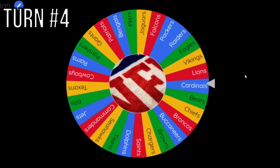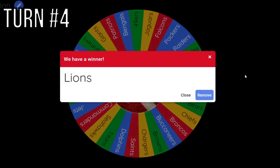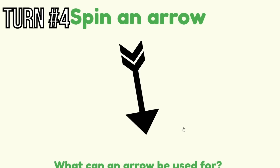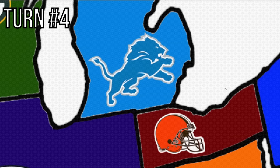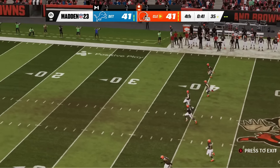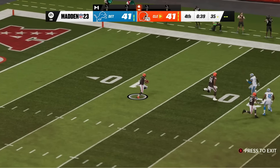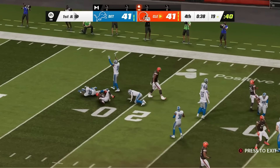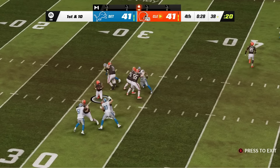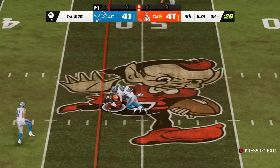Turn 4 — the Lions go next. Their only options are really down south, and it's going to run into the Cleveland Browns. This is just the game I imagined — a high-scoring shootout. 41-41 with 41 seconds left, and the Browns take control around their own 20-yard line. Deshaun Watson running around like a toddler, getting the first down up to the 50.